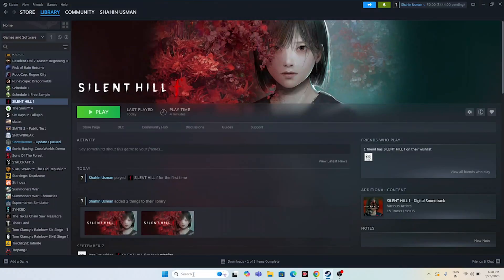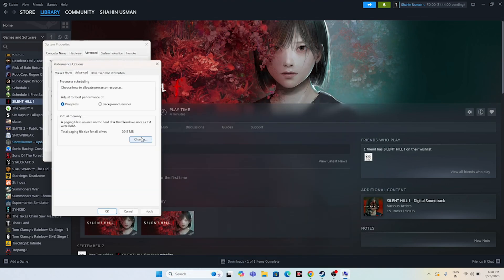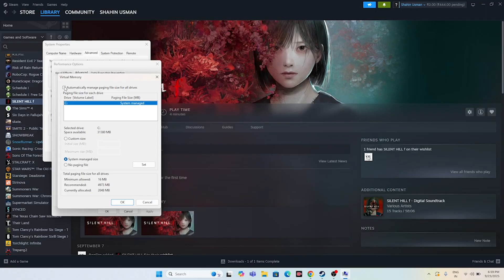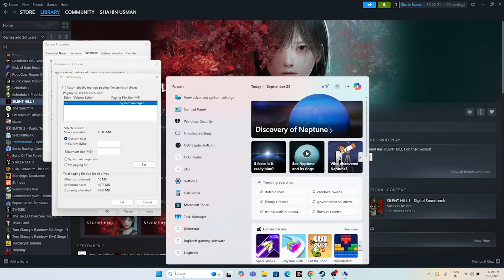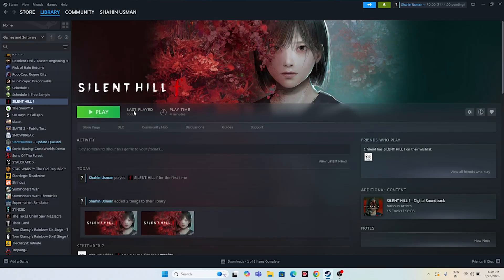Next, increase the virtual memory. Search for View Advanced System Settings, go to the Advanced tab, click Settings, then Advanced, then Change. Uncheck automatic management, select your Local Disk, and choose Custom Size. For the initial size, calculate: RAM in GB multiplied by 1024 multiplied by 1.5 — for 16GB RAM that is 24576. For the maximum size, multiply RAM by 1024 by 3 — for 16GB that is 49152. Enter these values, confirm, close everything, and launch the game.